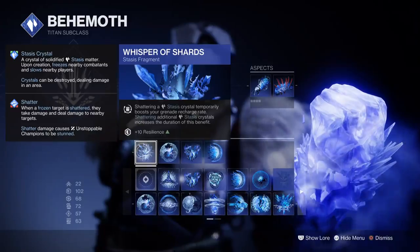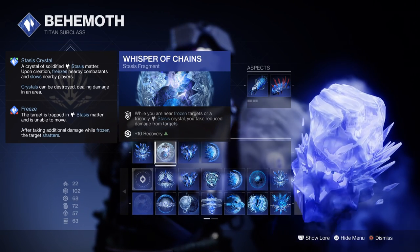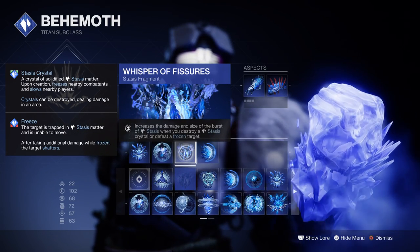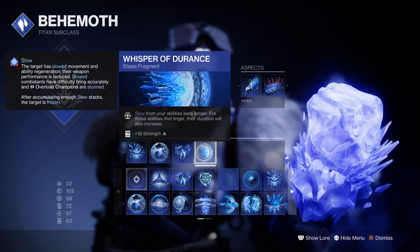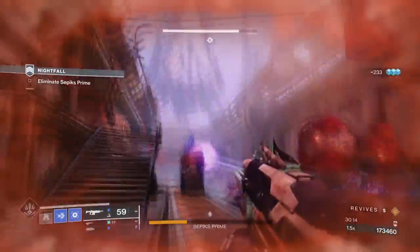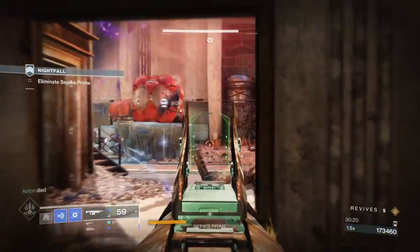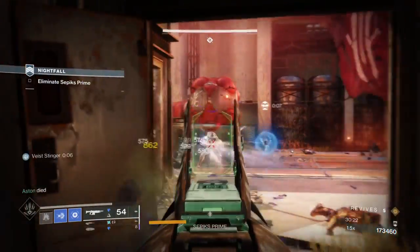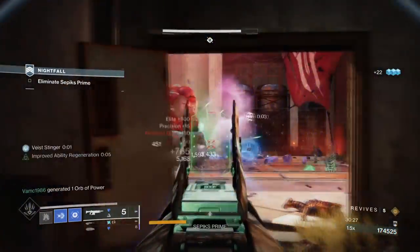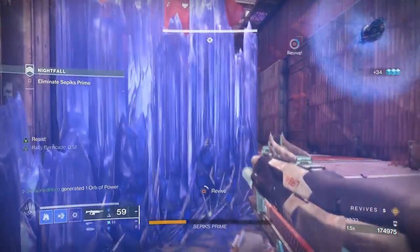For Fragments, we have Whispers of Shards which will boost our grenade regen rate for a short period. Whispers of Chain which will reduce incoming damage for us while near frozen targets or glaciers. Whispers of Fissures which will increase the size and damage of our shattered stasis effect, and Whisper of Endurance which will increase the slow and freeze effects that our abilities do. With the amount of glaciers being created, you want to build into this area as much as possible so that no matter where we are, we can always regen our abilities fast outside the use of our mods.